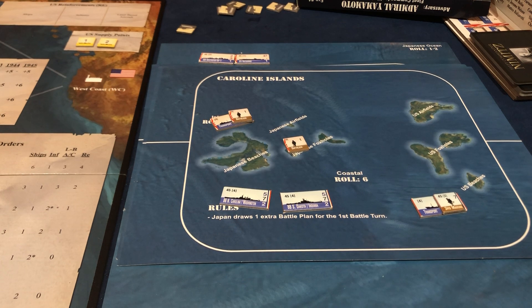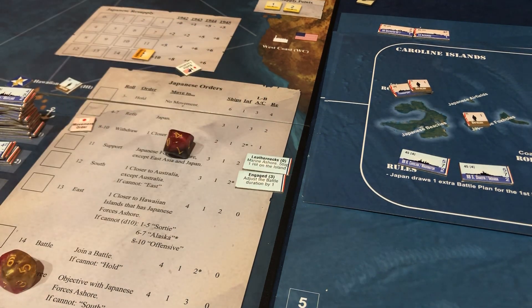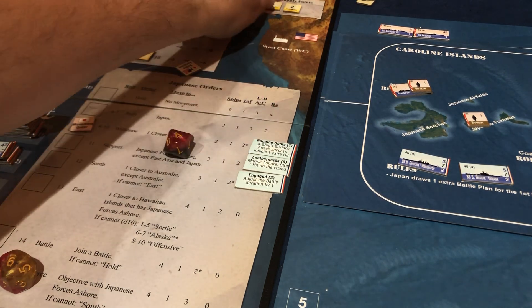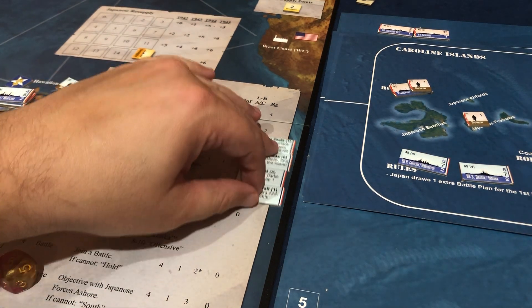I can't do anything about their carrier — I have no planes in this battle. I need a lot of turns to win this, so a four isn't going to do it. I'm going to take the 'engaged' option. Then of course Leathernecks for my marines. I think I'm going to have to spend a supply point on this one — I'll take the surface ships doing an extra hit and roll an extra anti-air against their planes.